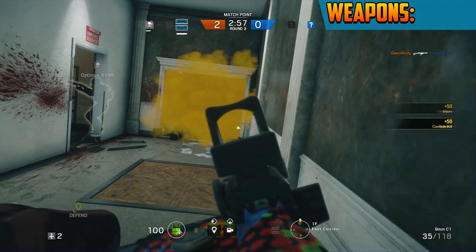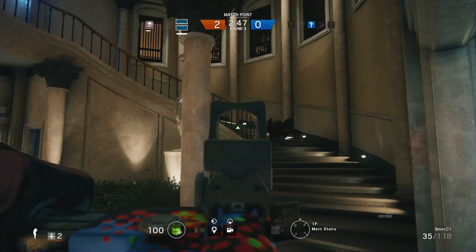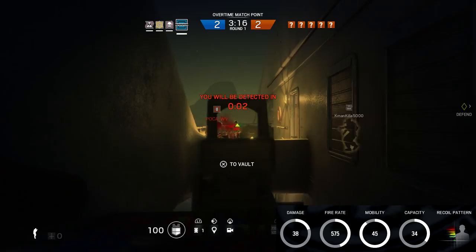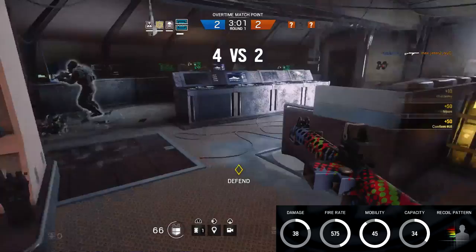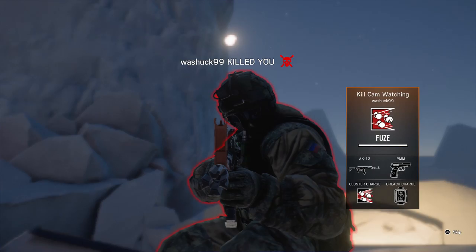Starting with our first category: weapons. I have given Frost an 8 out of 10. She has two solid primary weapons, but her SMG isn't the best — there are better SMGs out there. Starting with the 9mm C1, her submachine gun — it's an old school-looking SMG, similar to the Type 100 from Call of Duty World at War, with that side-loading mag. It does 38 damage with an extremely slow fire rate of 575 rounds per minute, 45 mobility, and a 35-round mag. The recoil is moderate to high — very unpredictable, kicking left, right, and all over the place.